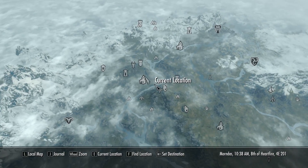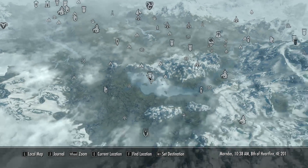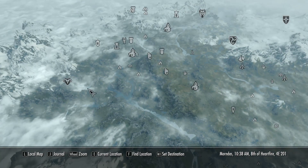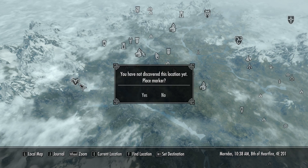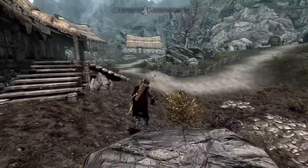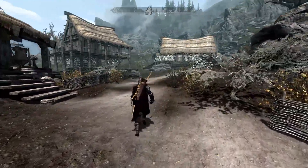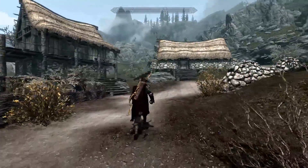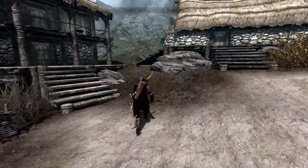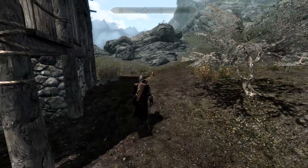The map is moved with WASD — I'm way across the map. I said I was going to go to Markarth, so let's place a marker and head over there. This time I just hit C and I'm running without having to touch anything.